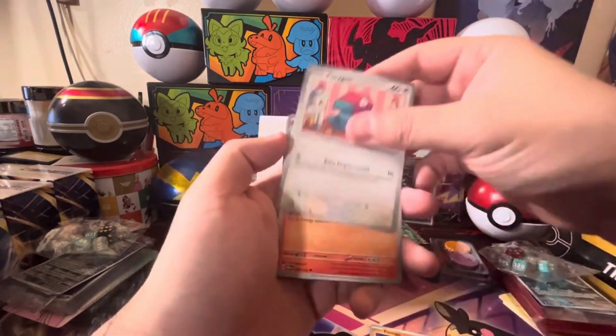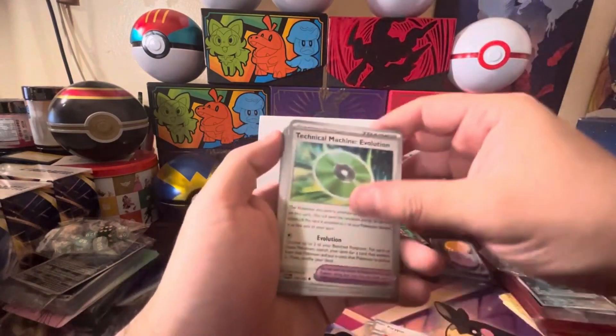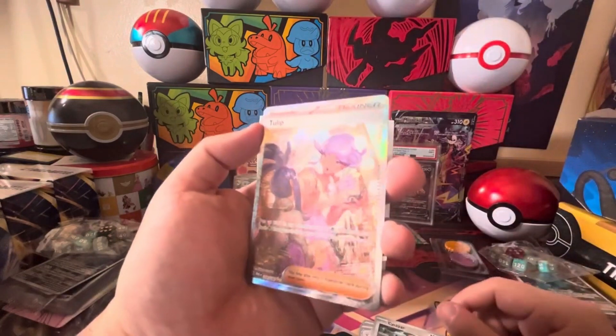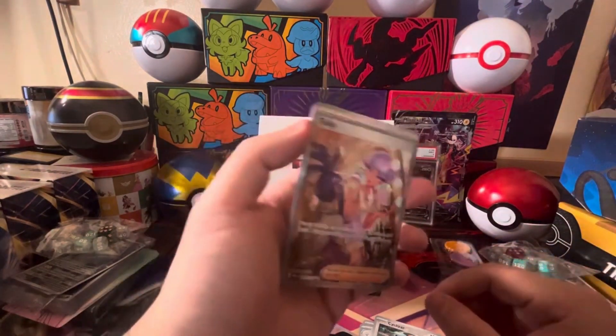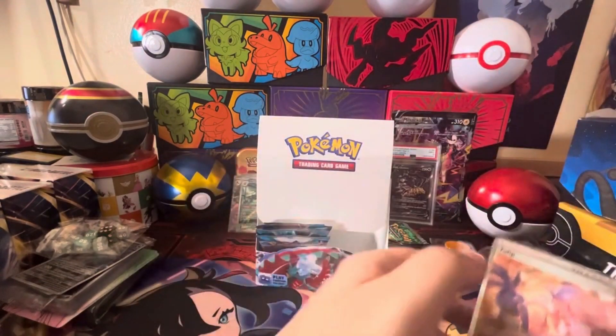Flamigo, Porygon, Crocalor — all the cards just decided to go with it. Venelux, Cyclizar — look at that, what a beautiful special illustration rare Tulip! This is definitely one I'm excited to have in the binder.